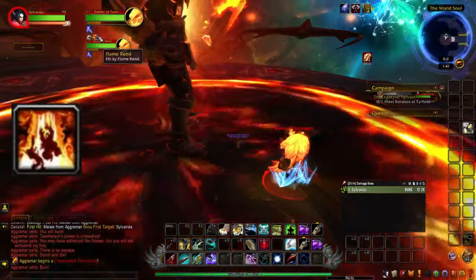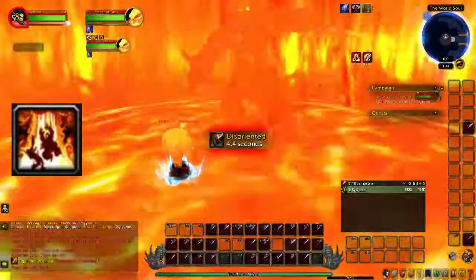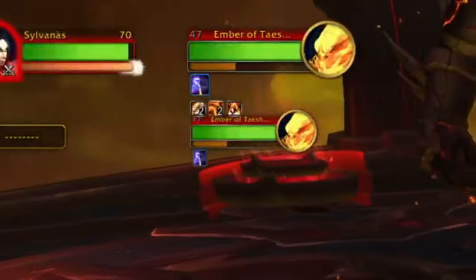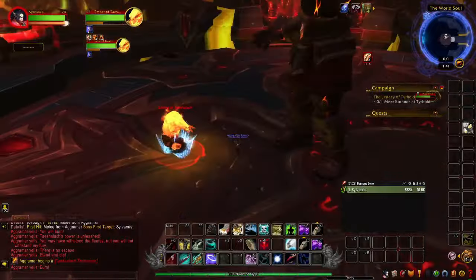And finally, for the combo, it will end with Searing Tempest. You can run out of this if you want, but if you're max level it doesn't really matter. At this point the Ember should have two Foebreaker stacks, two Flame Rend stacks, and one Searing Tempest, so we just need to do this combo again.